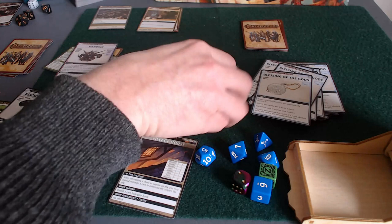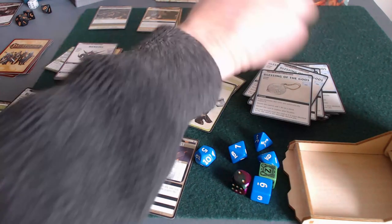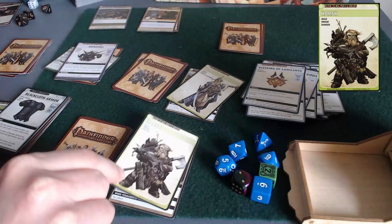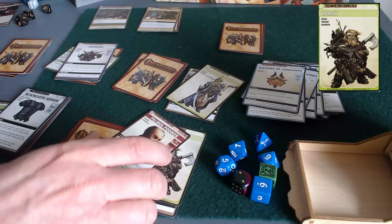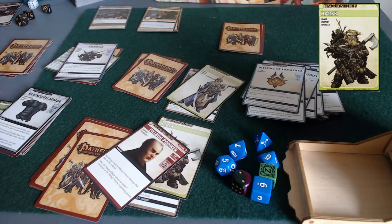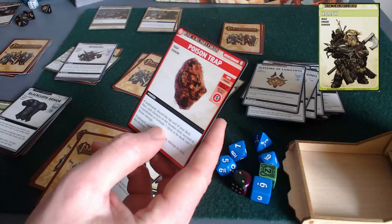We're running low on timer cards - being a little risky for my own preference. Tick over a timer card. Harsk is going to go back over to the village house and then turn over the villain card - that's the villain card. I'm feeling good about this fight. The problem is - oh, I didn't realize: poison damage. That may not be reduced. It doesn't say this poison damage can't be reduced, just that it's poison damage.